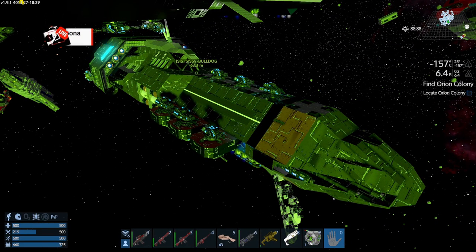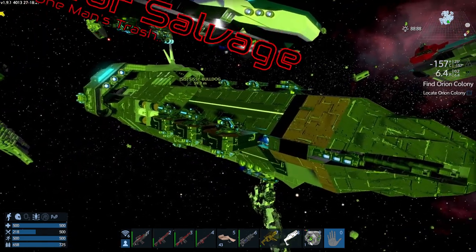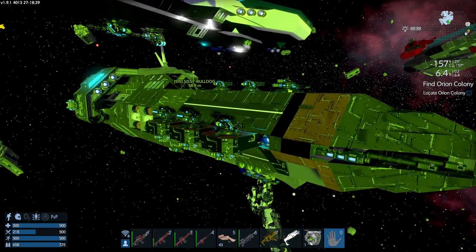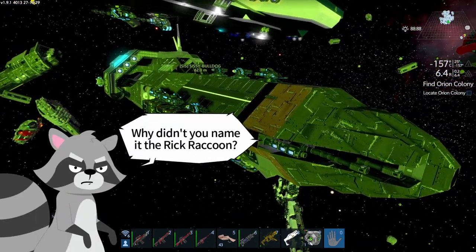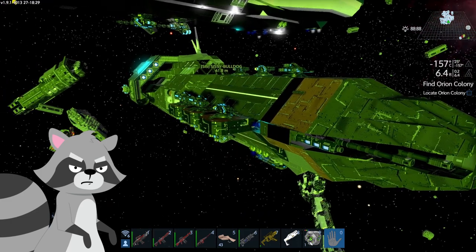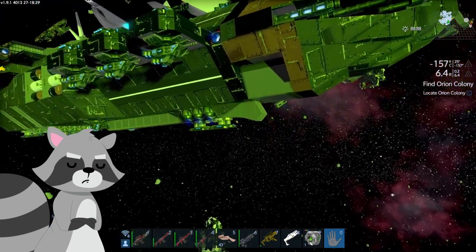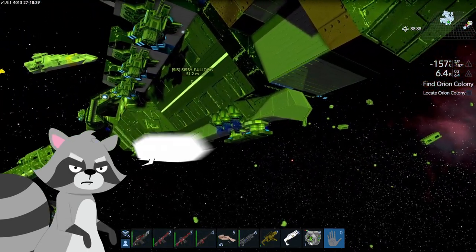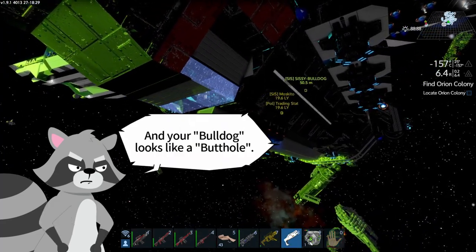Hello everyone and welcome back to Empyrean Galactic Survival Star Salvage. My name is Raccoon-a and the Sissy Bulldog is done. Yeah, that's the name I gave it — the Bulldog. Because it doesn't look like a raccoon. I guess that's why I didn't call it Rick or anything that has to do with you. It's not all about you, Rick.